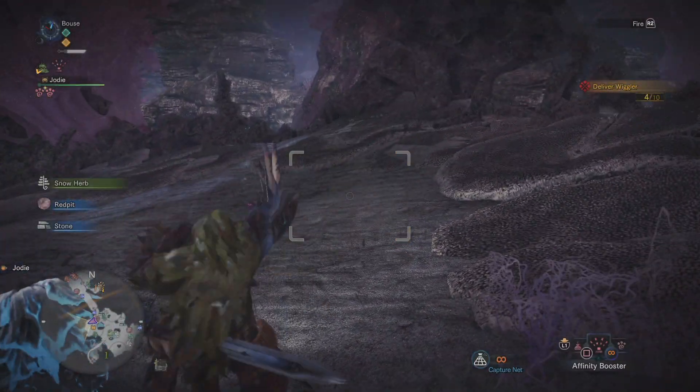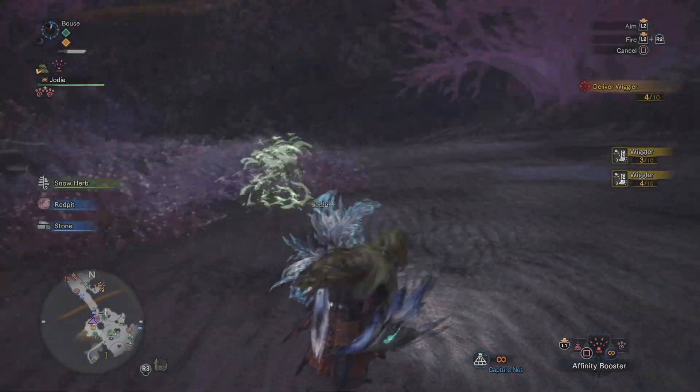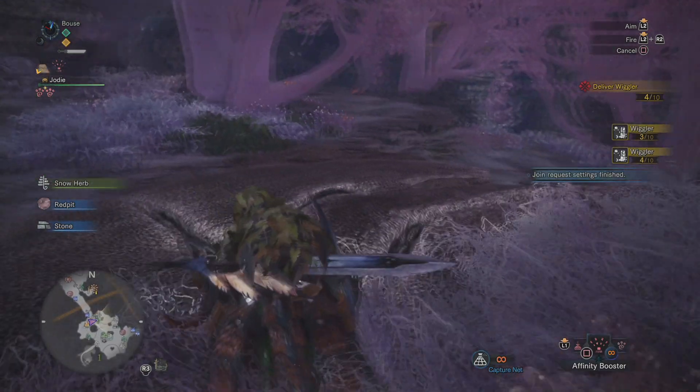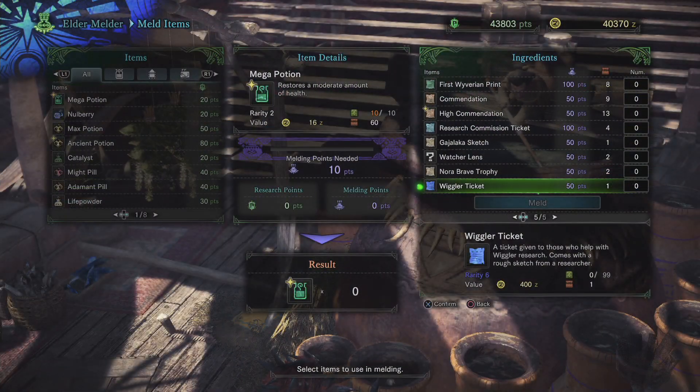The best place to farm these skittish little guys is in area one of the Coral Highlands, just after you jump from the cliff. Sneak around with the ghillie mantle on and you'll see these little dudes pretty much everywhere.